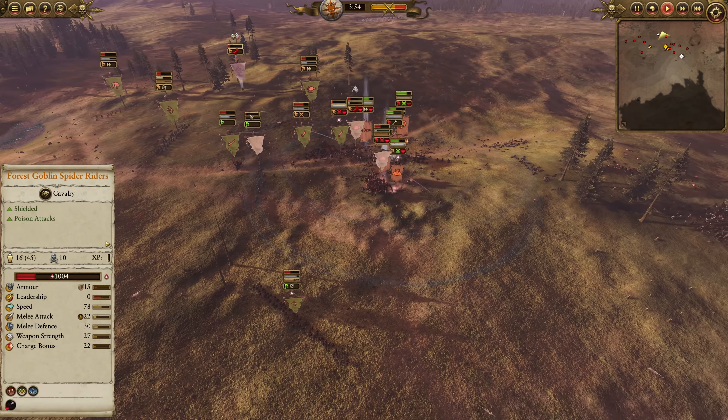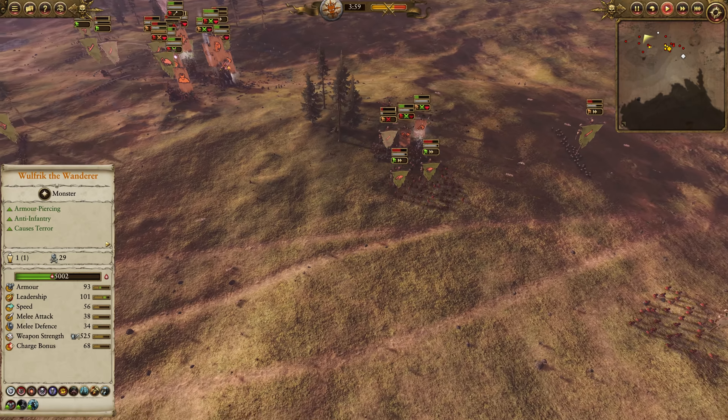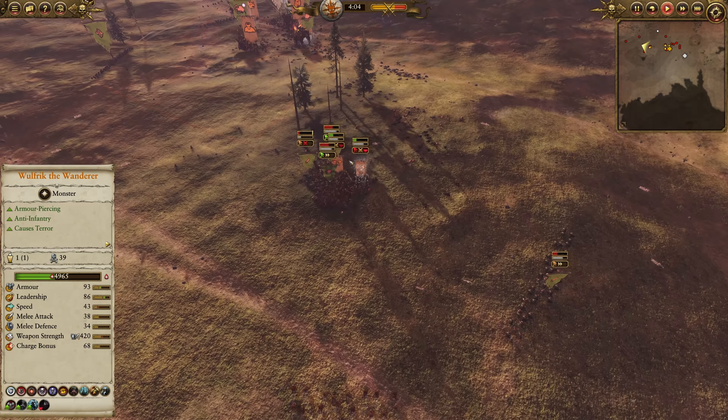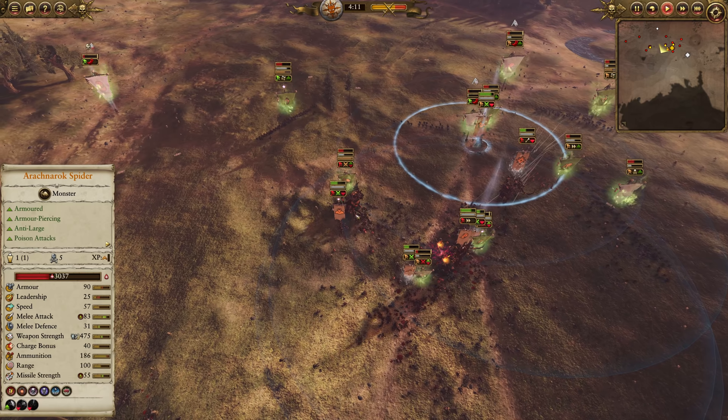These are some Orc 'Ard Boys shooting in, trying to recover this, but just a wild one. The Squig Hoppers also pulling up and around here. They're going to rally and come back and maybe get on these Champions over here, but still kind of charging through the back of their own Orc Boys. They don't get the best charge. Waaagh is popped finally in the late game, but man, look at this.